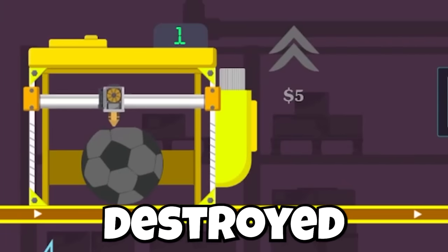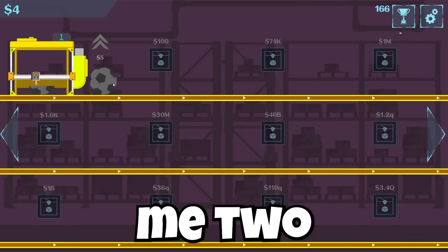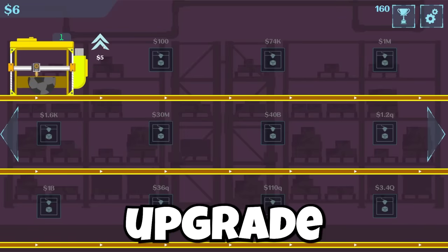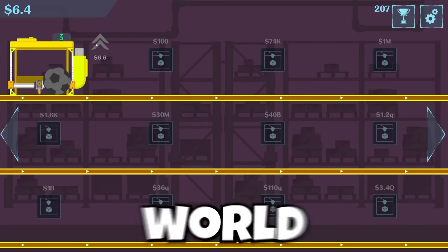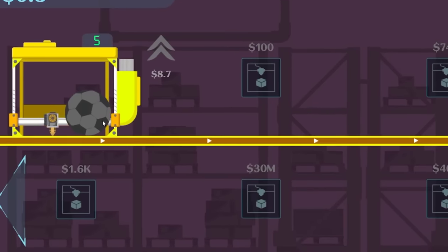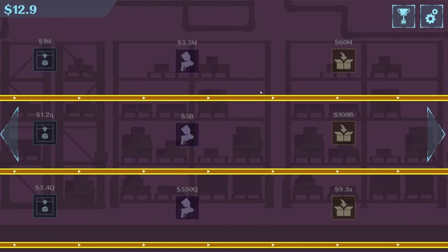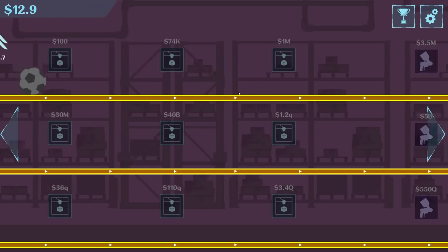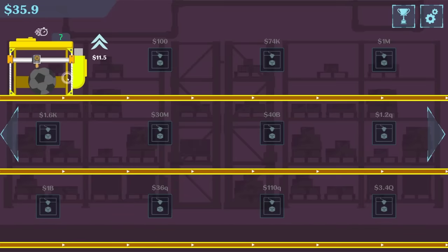Matter cannot be created nor destroyed. Well, that dummy never met me. Every little soccer ball gives me two bucks which I can then use to upgrade my 3D printer. We'll just keep doing this cycle until I'm pretty much the owner of the world. My main printer's leveled up all the way to level five, giving me three dollars per soccer ball. I just found out if I click the printer it actually prints faster — that's really gonna speed things up.